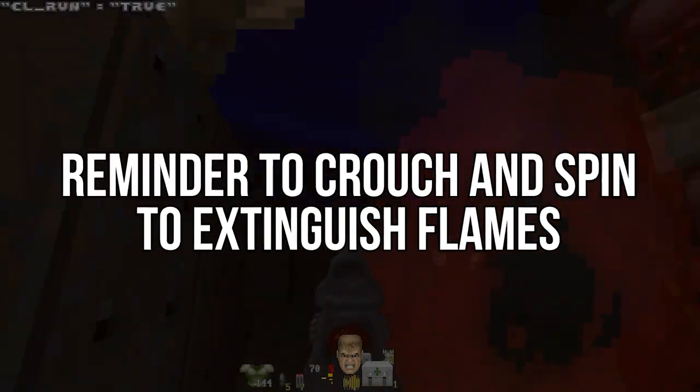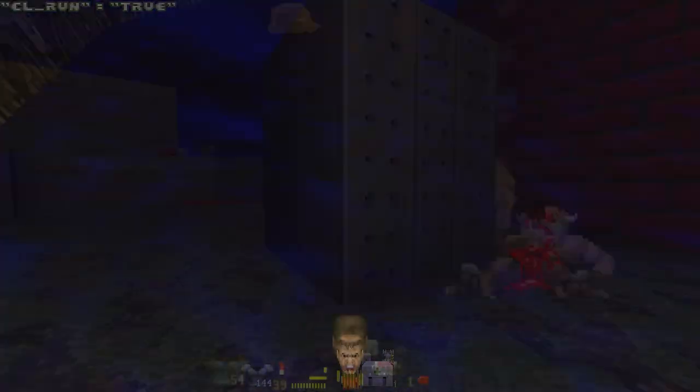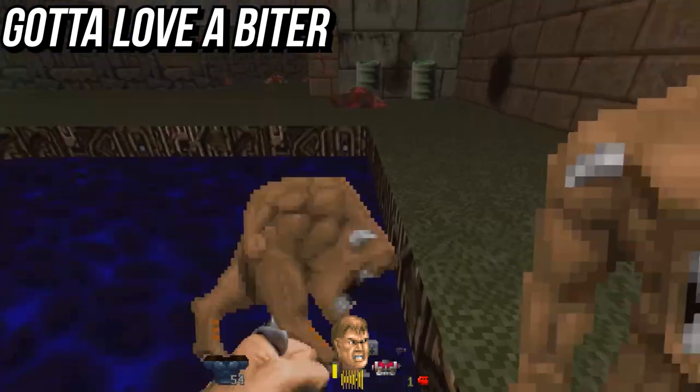You can extinguish the fire on your body by crouching and spinning back and forth.